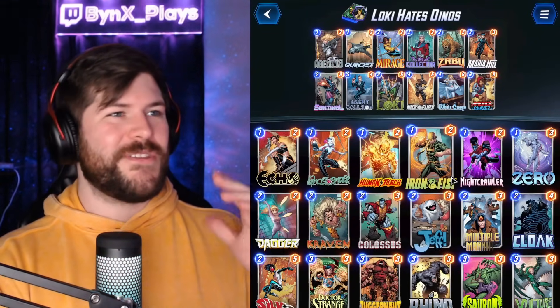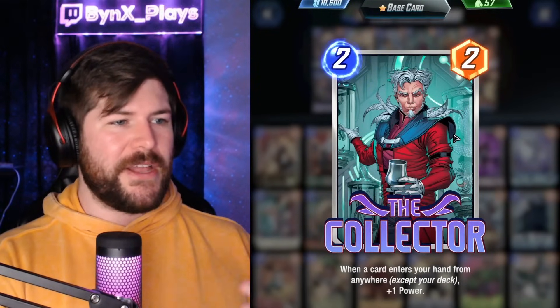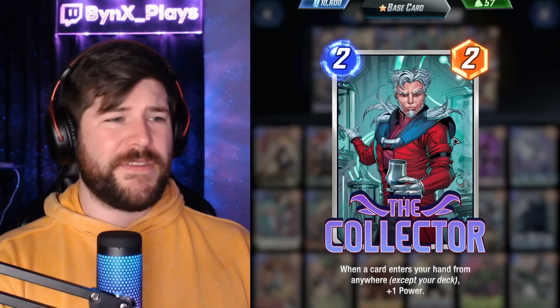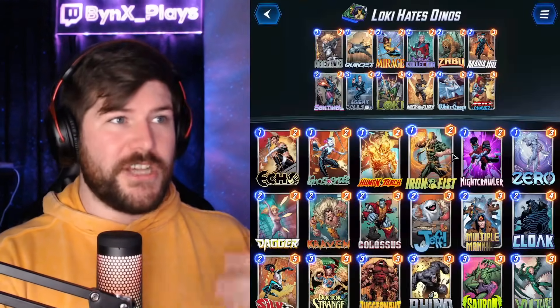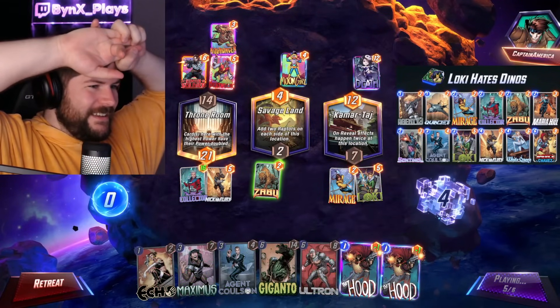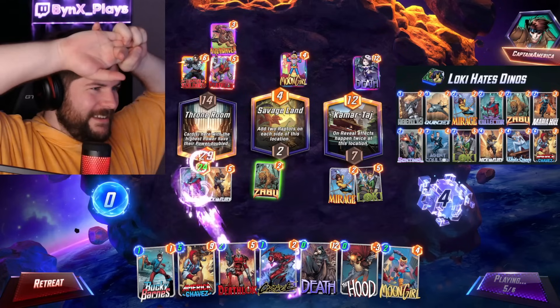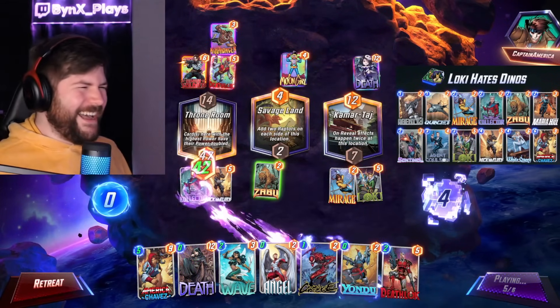The deck that I chose to use to highlight Loki the very best is a deck I called 'Loki Hates Dinos.' The goal of this deck is to pump up our Collector as much as possible. Collector gets plus one power for every card that gets handed to your deck from anywhere except your deck. Loki does trigger the Collector, so the more cards we have in our hand when we trigger Loki, the Collector is going to absolutely blast off.